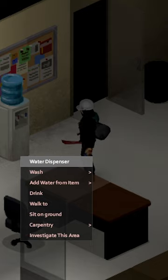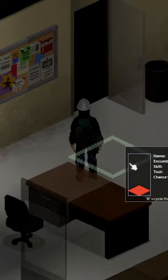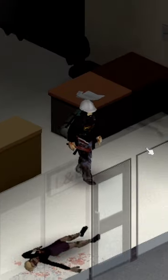This can be found in three places. The first one being water dispensers. They are found inside offices and large buildings and they carry 250 units of water. The second one is inside bathrooms.